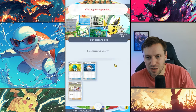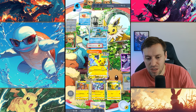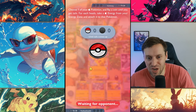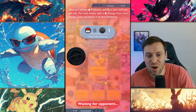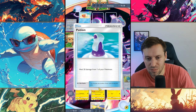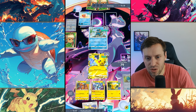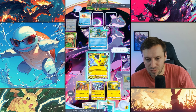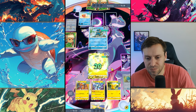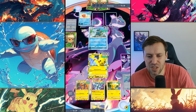I didn't use Volt Charge — what a noob, I was talking too much and not concentrating. That's definitely something we need to pay attention to — we need to keep powering up with Magneton every turn. We can one-shot Frogadier, so we'll just Volt Charge up. I'll heal Pikachu just in case — pretty sure Gyarados needs four energy to do 100 damage, so we should be okay.